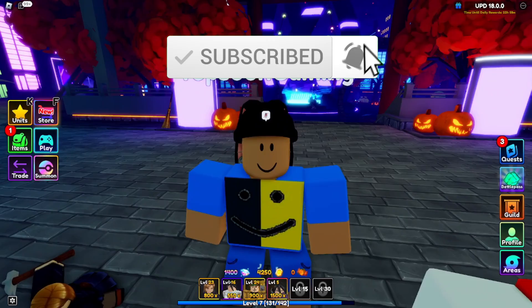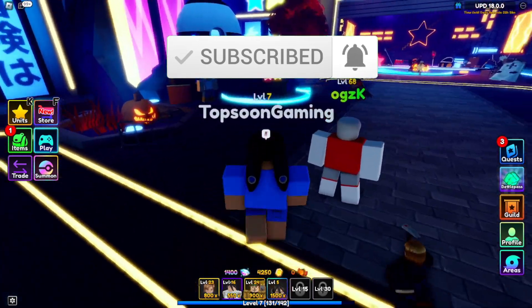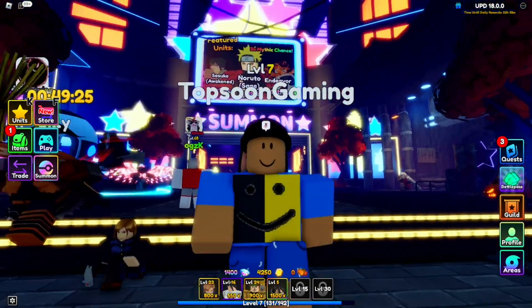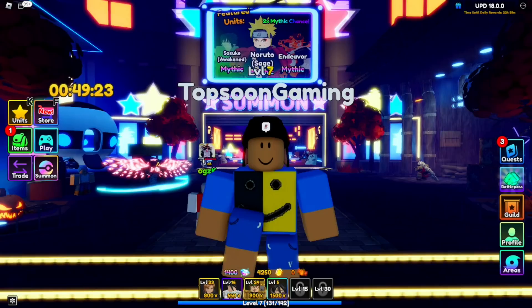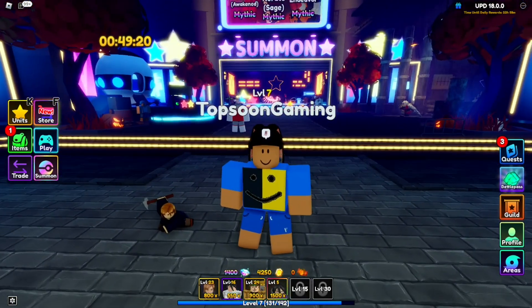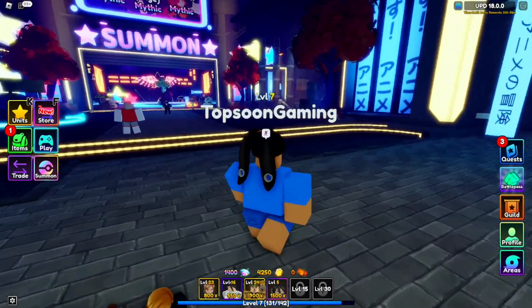Make sure you smash the like and subscribe button — like and subscribe for brand new codes after every single update and after every single code drop. I always make sure I drop codes for Anime Adventures, so like, subscribe, and turn on your notifications right now before we get started.